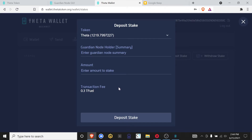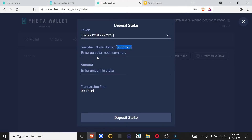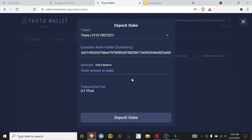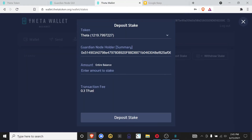So we clicked on My Guardian Node. Now we're going to deposit this amount. The Guardian Node Holder — in parentheses, Summary — that is going to be this whole long string here. We're going to click Copy to Clipboard. Let's go back to the wallet, click on the field, and press Ctrl+V to paste it. Let's make sure that the last few numbers — 378001 — are the same: 378001. Perfect. You can press Alt+Tab to switch between windows. Now it says Amount — how much do you want to stake? You have to stake at least 1000, but I'm going to do the entire balance. The transaction fee is 0.3 T fuel.